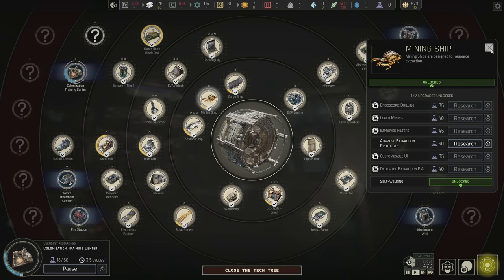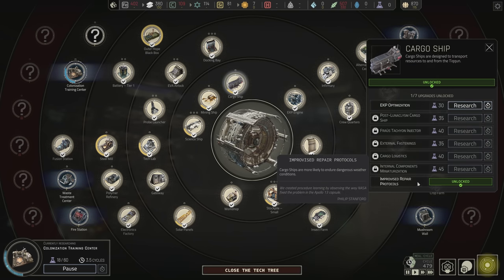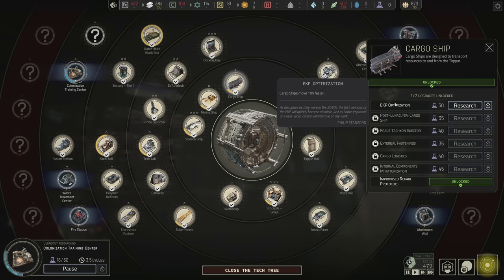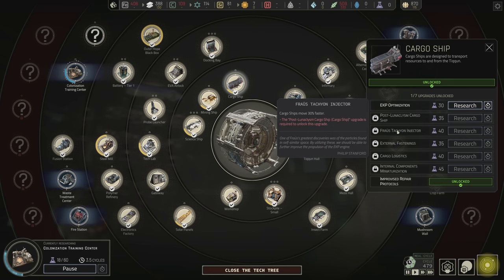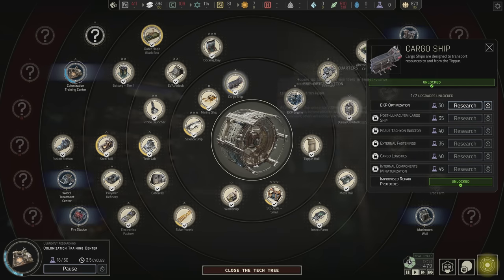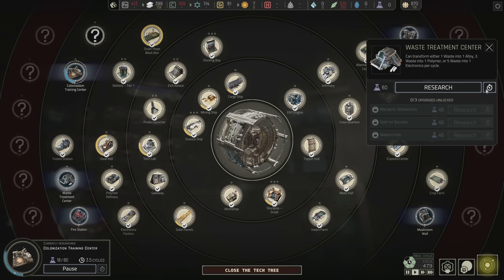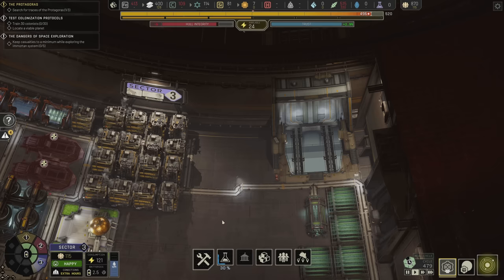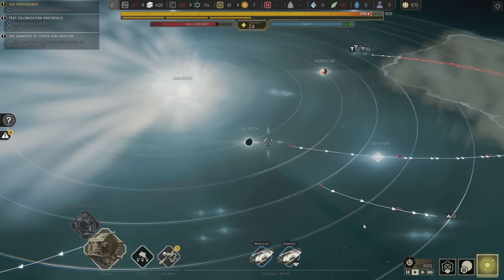One thing we could do is increase how fast they move. I was going to do something different though — after the colonization training center I was going to go for the waste treatment center so we could start processing waste into alloys. Yeah, there's that. Plymouth 37 — we've delivered the resources, and now the cargo ship's going to make its way around.